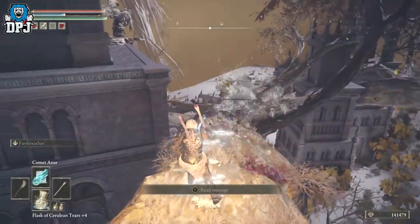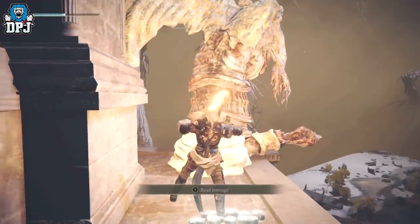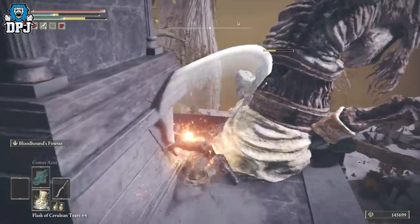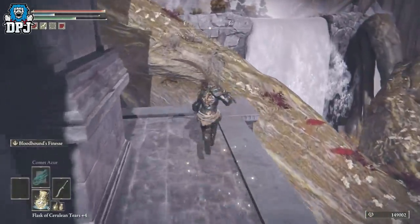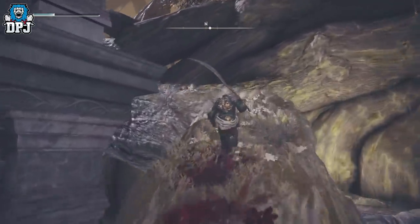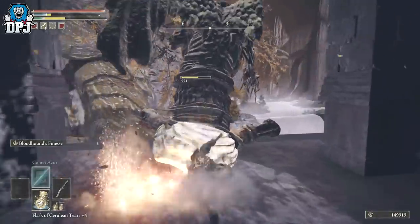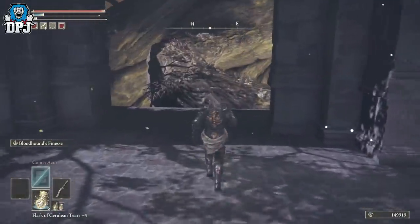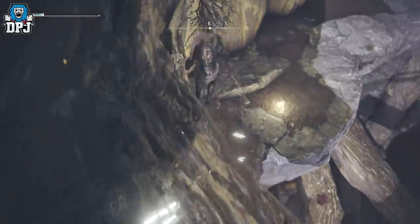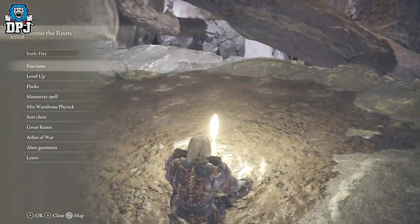First enemy is dead — pull out your horse. Jump up here and use your sword on this one. Kill him, jump onto the branch, run up here, use your melee or ranged weapon on the last one up top, kick his ass, then jump back onto the branch, run around, jump down, sit at the grace, stand back up, and you've got those runes. Simple as that.